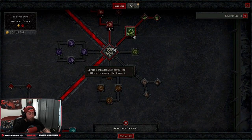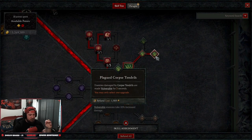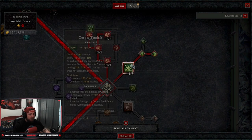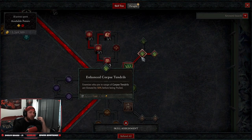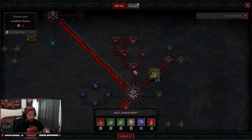Coming down to more corpse skills, we take Corpse Tendrils upgraded into Plagued Corpse Tendrils. Corpse Tendrils is the main piece of this build — it's what fuels our rotation and deals huge amounts of damage. It makes enemies slowed and vulnerable, and we get a massive crit bonus out of it.